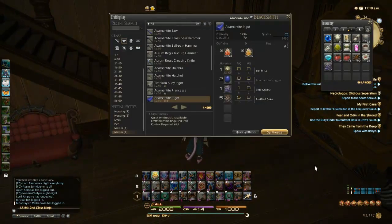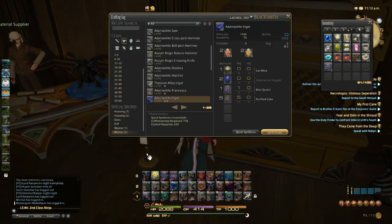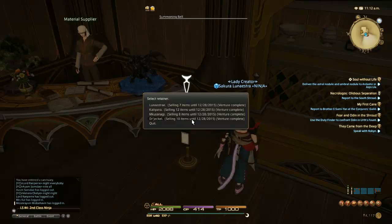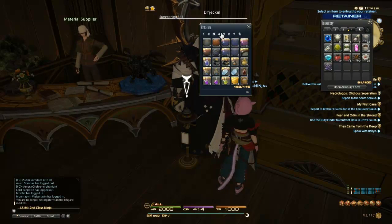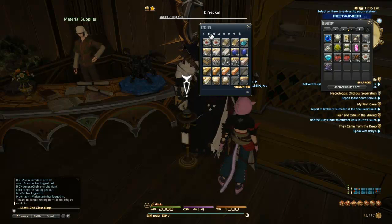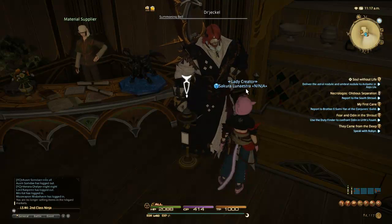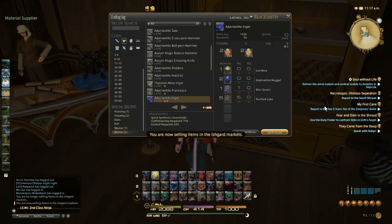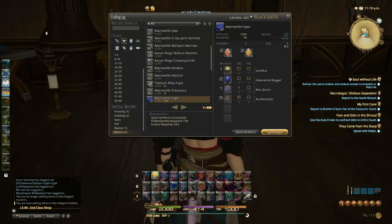I think I got everything on me. I'm going to get the big scary guy, and we need six adamantite nuggets. Just got to go make some more of those. So pretty much what this is going to do is I'm going to show you guys how I do my rotation and how I do my specialty crafting.